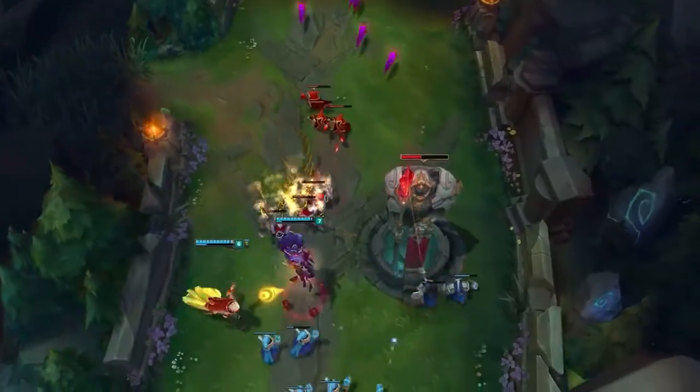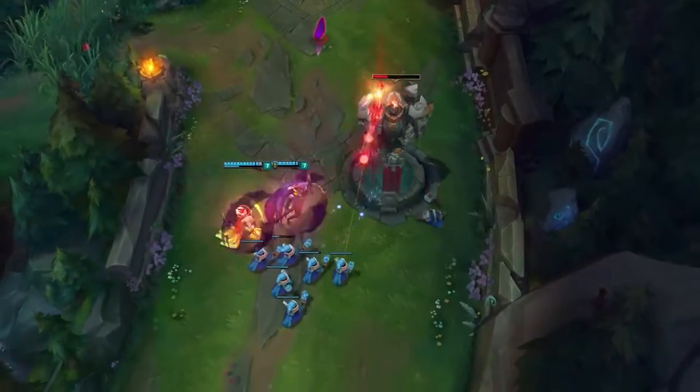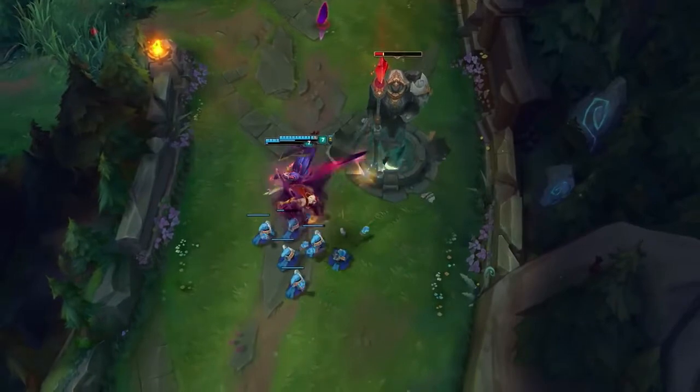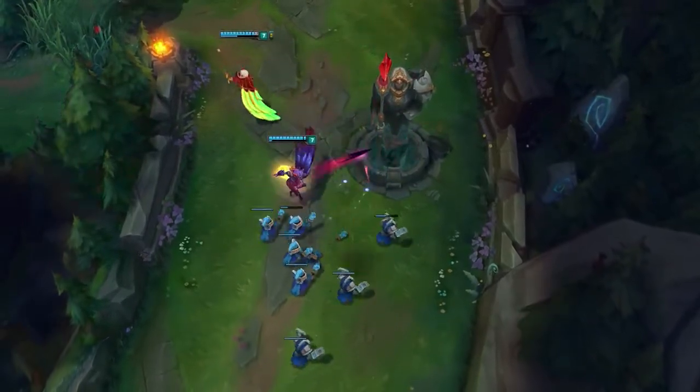With the extra waves of her potential granted by Clean Cuts, Double Daggers, and even Bladecaller, Xayah's one of League's best and fastest pushing marksmen. And when the Rebel activates Deadly Plumage, both she and her lover turn into tower-taking monsters.